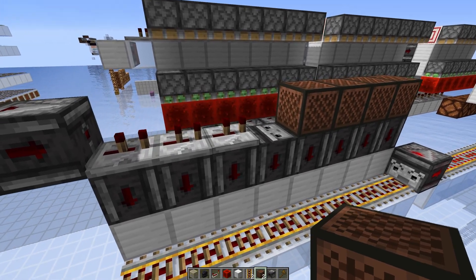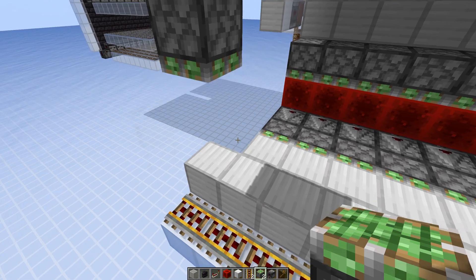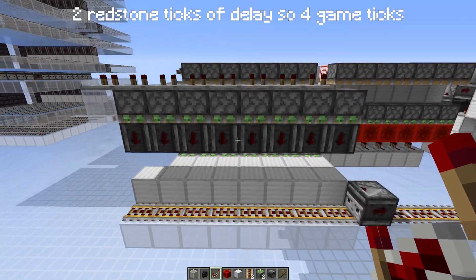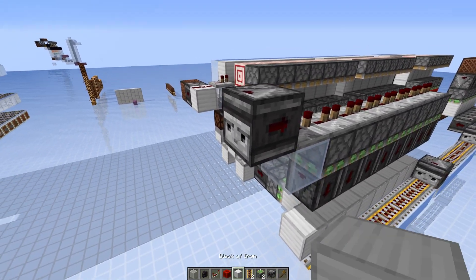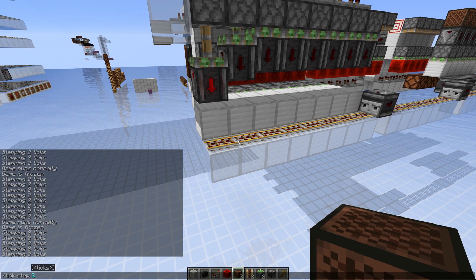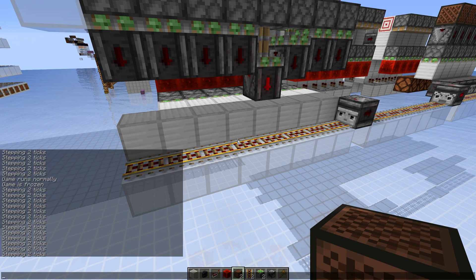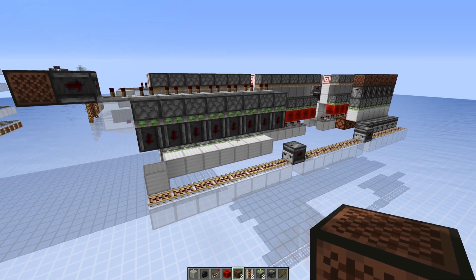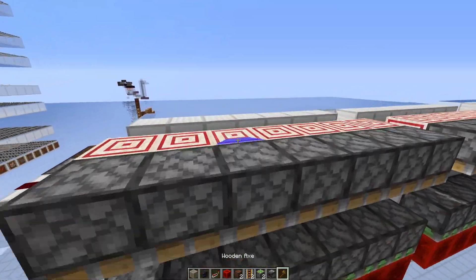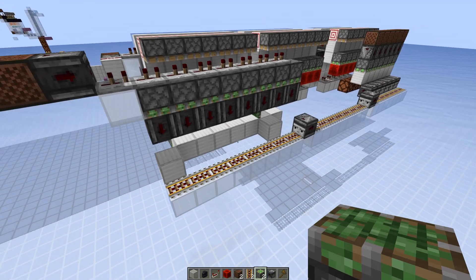Since we can't use repeaters, what we can do instead is use some pistons with an observer. This way, with repeaters at two ticks of delay, we can have a signal every four game ticks. Checking with tick freeze, we can see the rail line is only activated for one tick every four game ticks. We can clearly see that enabling the second module gives two pulses, and enabling another one also gives two pulses but with a longer time between them.